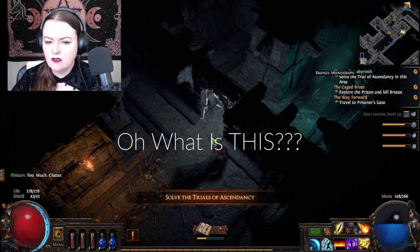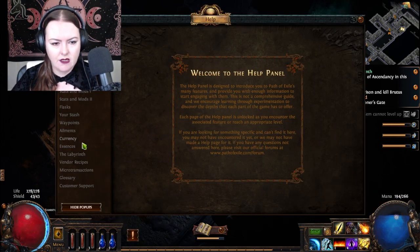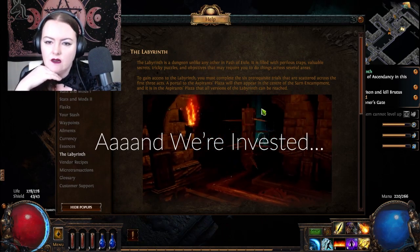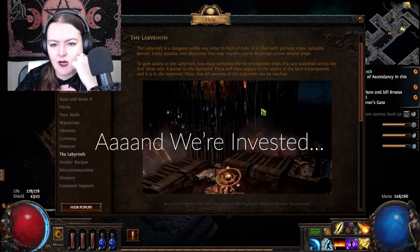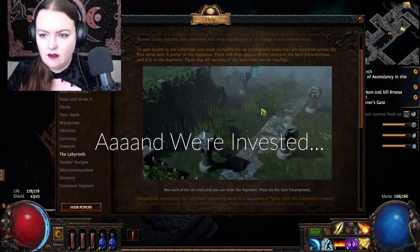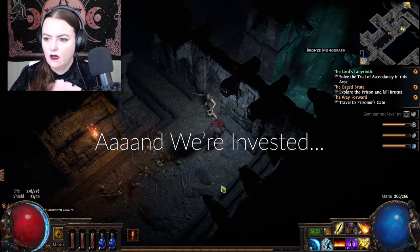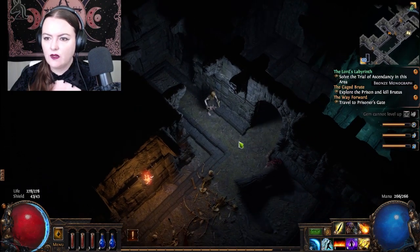There's a trial! The help page says: 'Labyrinth - if you're bold enough to reach out for it - a dungeon unlike any other, filled with traps, valuable secrets, and puzzles.' You have to complete six prerequisite trials scattered across the first three acts, and then you can go into the Labyrinth. That's cool - I think we'll do that.